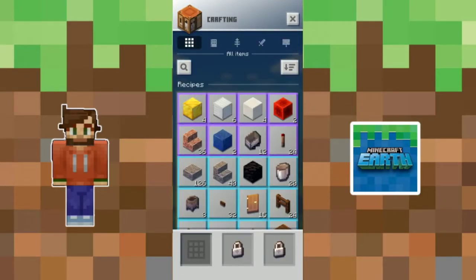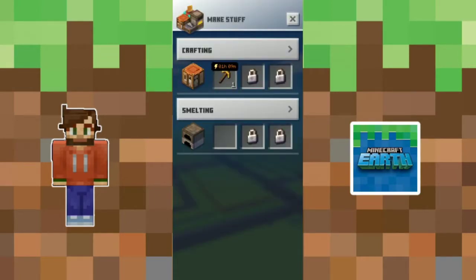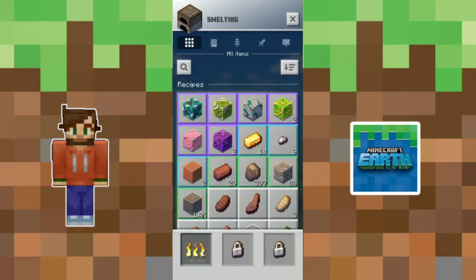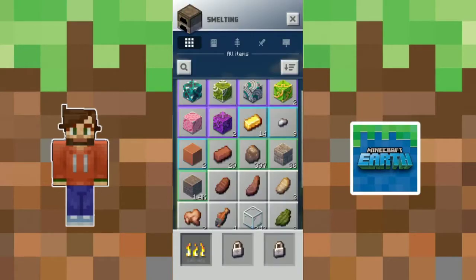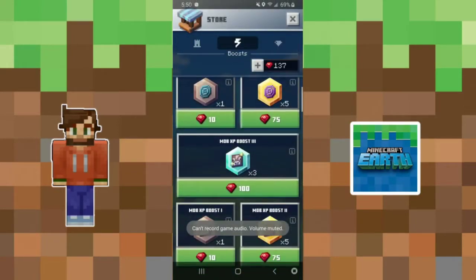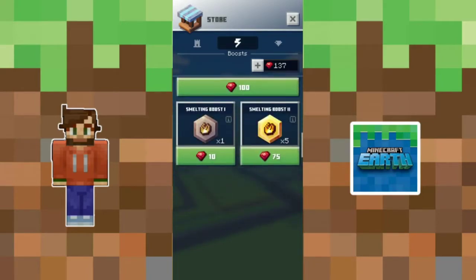You also get 100 XP for your first scan of a figure, which is nice but not the biggest thing in the world. They also have a 24-hour cooldown after a use, so that's one use per figure, and you can have up to five boosts going at once. I feel like the timer is pretty fair, since it would completely take over the other boosts you can get that you have to pay rubies for.